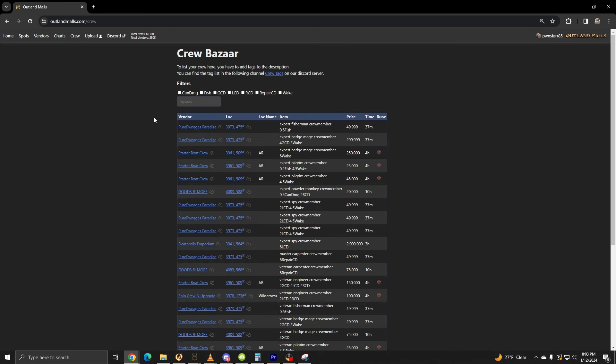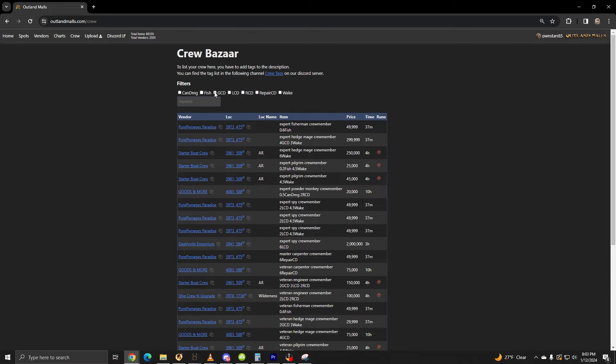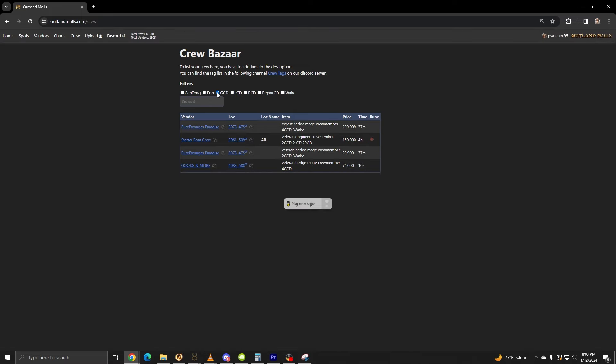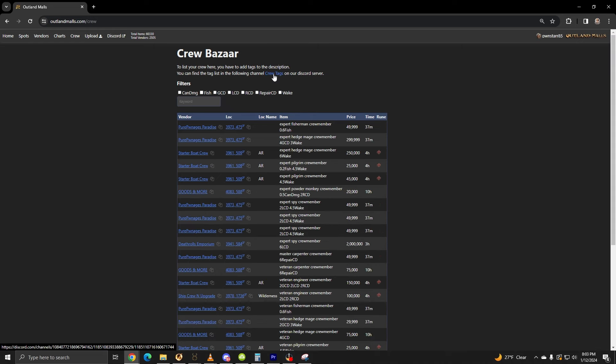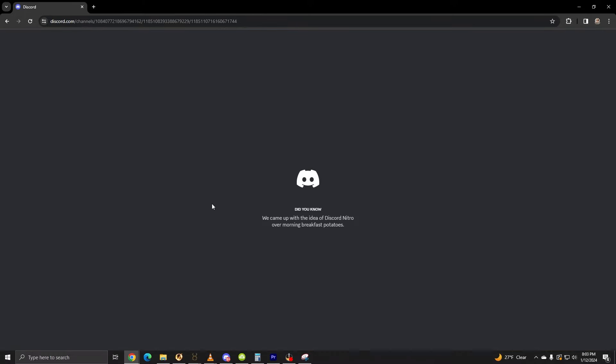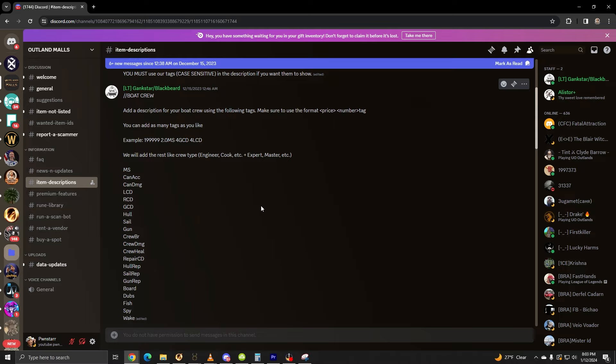And how about you pirates and your precious crew? Crew Bazaar is a great spot. You can see a list of crew as well as what attributes they have. This allows everyone to quickly find a matching crew for their boat, and allows boaters to put cheaper crew up for sale without having to spam countless pictures of crew in Discord. There's a little more legwork here, though, as you will have to use the appropriate tags, which are listed in the Outland Malls Discord — I'll put the link in the description and pinned comment. There's also a similar approach for full sets of armor with the use of tags.